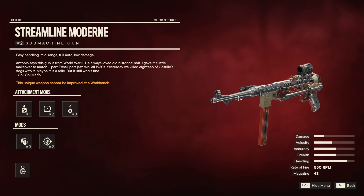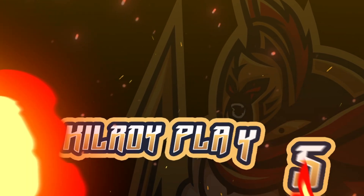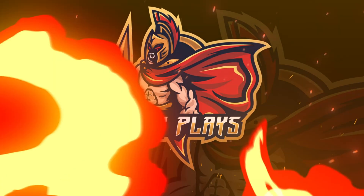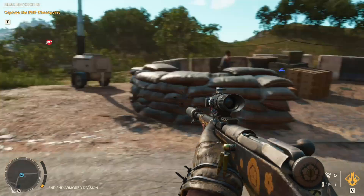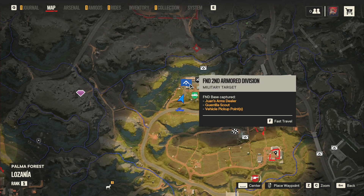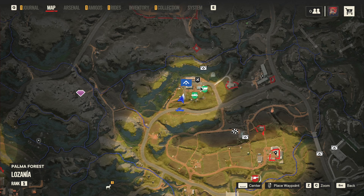Without further ado, let's jump on into today's video. Alrighty guys, what you want to do is come to this area on the map over here. It is the FND 2nd Armoured Division. It is pretty heavily defended — there's quite a few enemies as well as a tank.